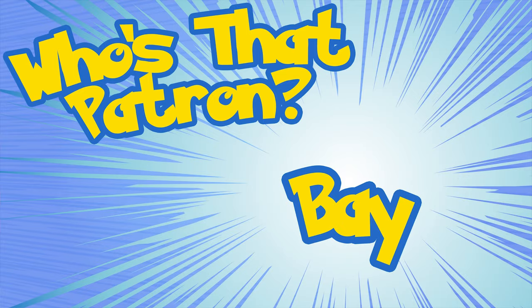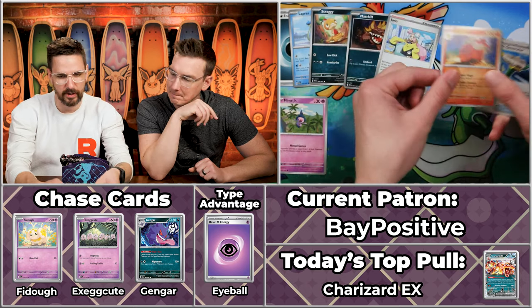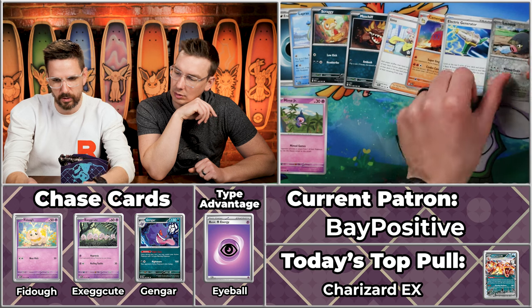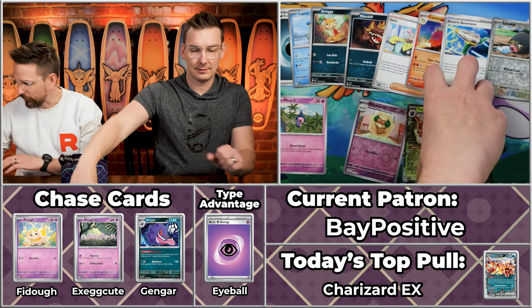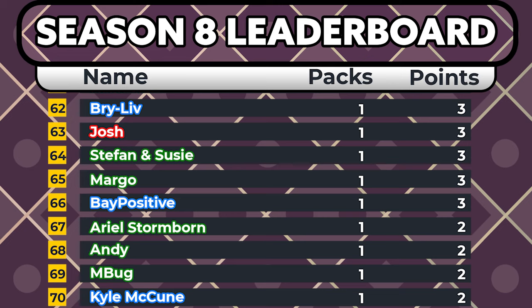Next up is Bay Positive — no space. Bay Positive was a former rookie of the day, new to the game as of last season. They came in guns blazing, although they won it with three points. We got the Lapras off the top, Scraggy, Moschiff, Iono, Kamerop, Electric Generator, Lechonquil, Whimsicott, and the Foretras — number two on the set, 33 cents, just one point. Three points total for Bay Positive. It is always good to get your full art card — Foretras coming your way.